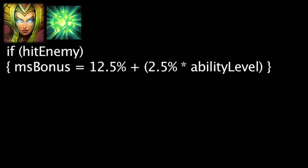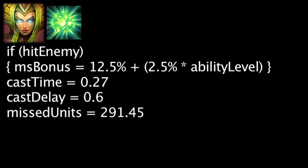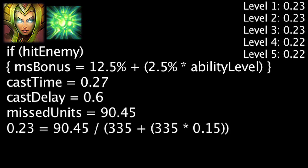Keep in mind we are not taking server latency or human reaction time into account. It will take Cassiopeia 0.27 seconds to cast Noxious Blast and another 0.6 seconds for the ability to hit an enemy. In this time, she could have moved 291.45 units. If an enemy is hit, the boost will become cost effective in 0.76 seconds. If we assume Cassiopeia is moving during the 0.6 second cast delay, the boost will become cost effective in 0.23 seconds. The amount of time it will take for cost effectiveness will decrease as the ability's level increases.